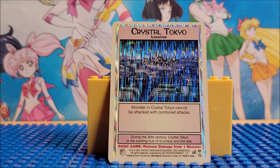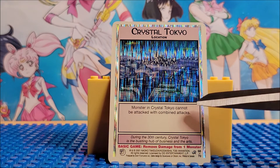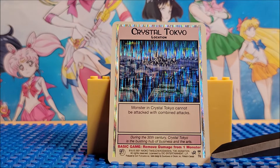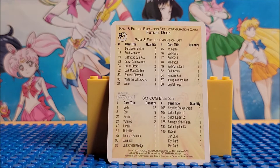It looks like it says basic removal of damage from monsters, so there's a description there. There's the title of the card here, and it's a location card. And down here, it says it's 68 of 70, so there are 70 cards in this set. The next little thing is it gives us a past and future expansion set card — it tells you a little bit about future cards and past cards from different sets.